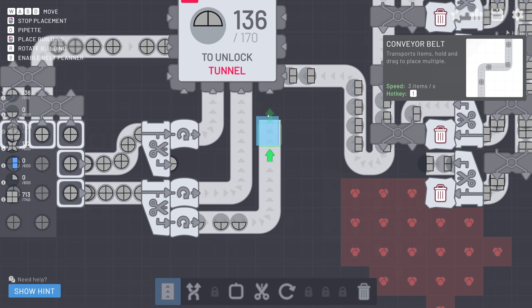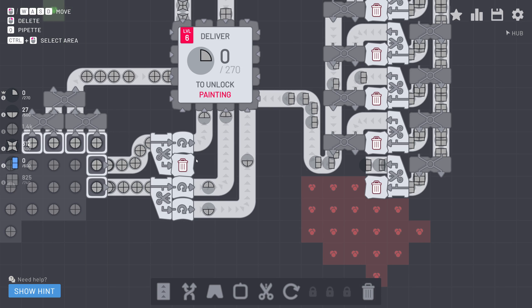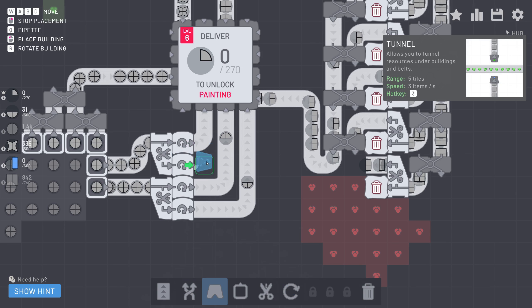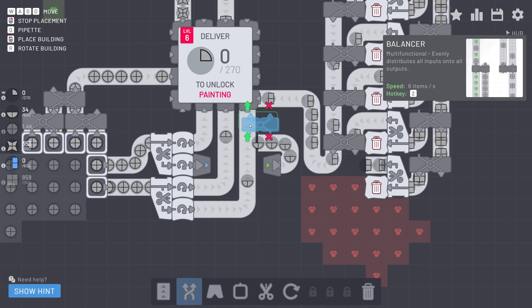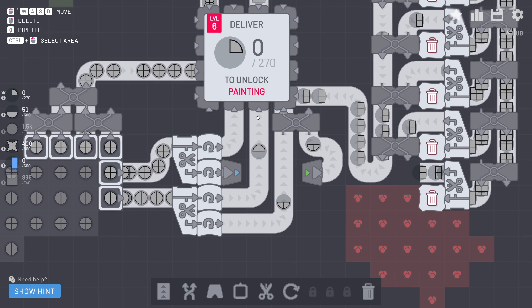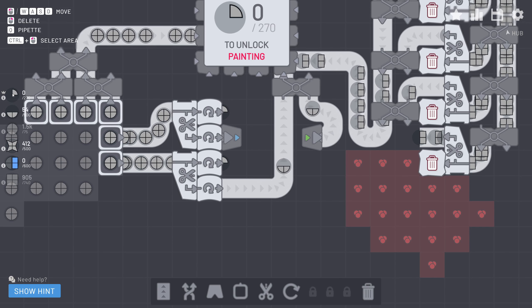We just unlocked the tunnel — very important so we can make use of the other half. Let's rotate this as well and then use a tunnel in order to get out of there. We're going to move over and at this point merge the items, so now we're collecting these at double the speed. It looks as though we don't need to collect the top circles anymore, so we can get rid of these lines and actually cut them up one more time in order to get this quarter top circle.